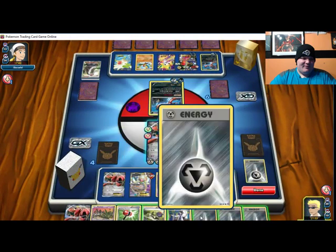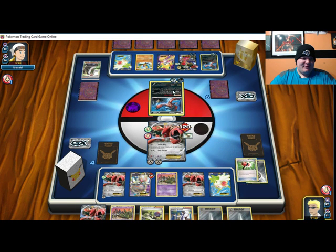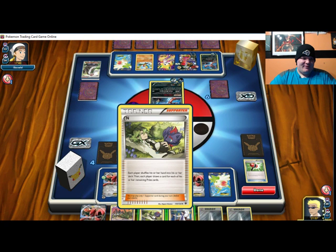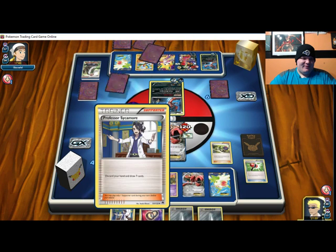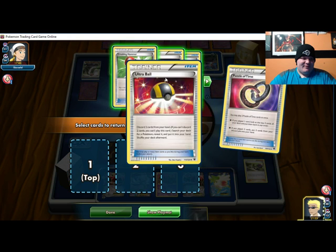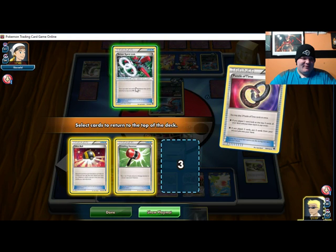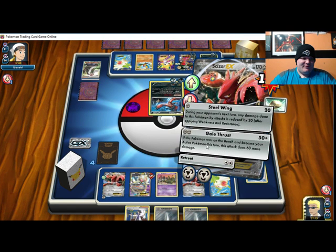Oof. Like, do I — am I in a bad spot? I gotta take the damage. I'm in a bad spot right now in this game. Wait — if I just bench him, he gets knocked out anyway, so that's just bad. Man, he's gonna take two prizes next turn. It's just gonna be bad.